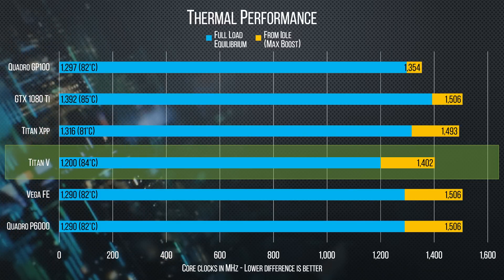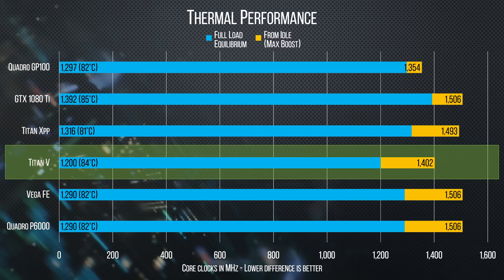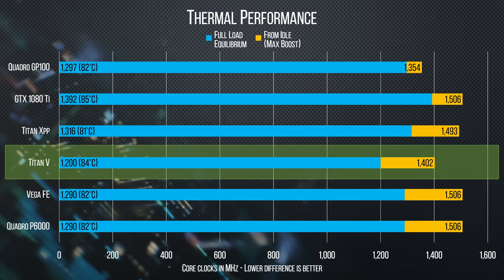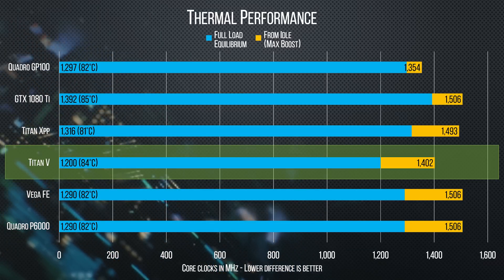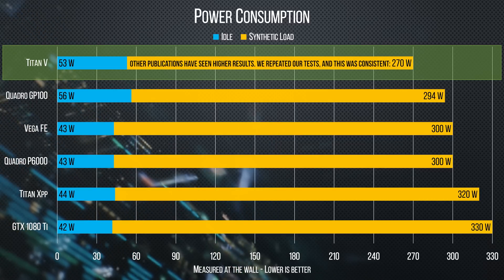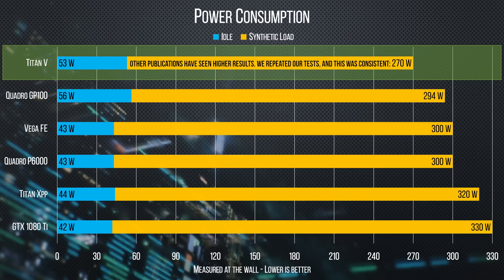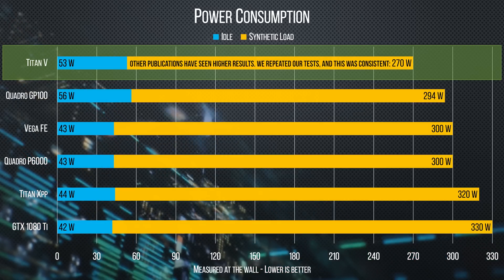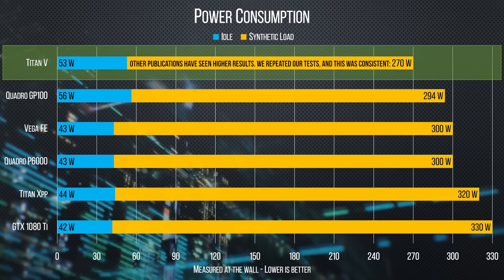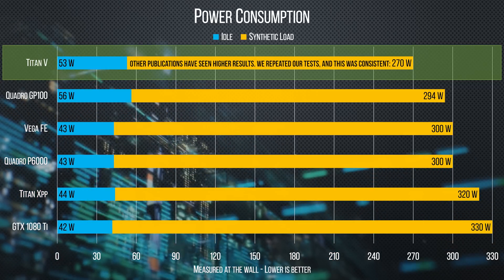We need to talk about thermals and power, because this bit is really important. While Titan V throttles a bit harder than the GP100 and the GTX 1080 Ti in our testing, and while it has the second highest idle power draw in our entire test lineup, thanks at least partially to NVIDIA using TSMC's 12nm manufacturing process, it's also got the lowest full-load power draw — which is bonkers considering everything we know about its overall performance.